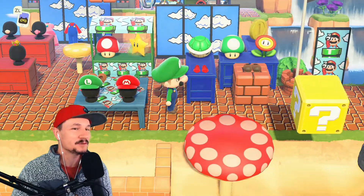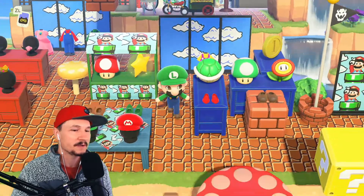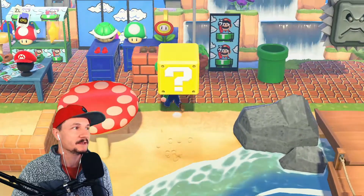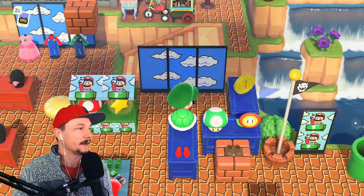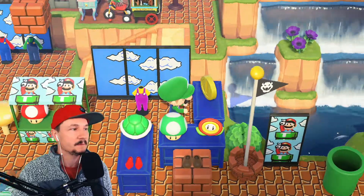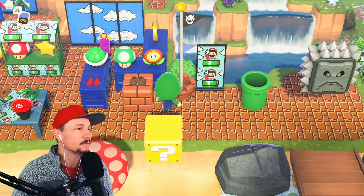Apparently you can customize some of this stuff — maybe the turtle shells? When you walk under the mystery block you get that nice little sound, and you can collect the coin like we did before. You can walk through the coins, collect them, they disappear and come back. It's pretty cool.